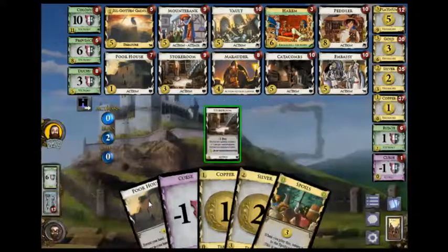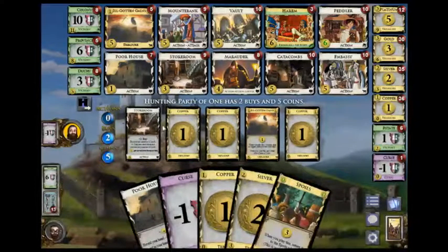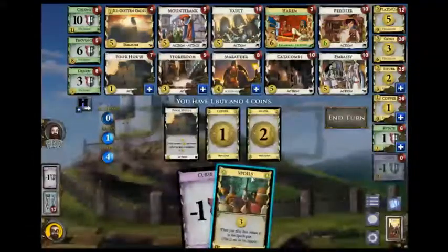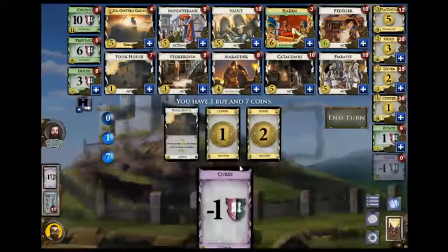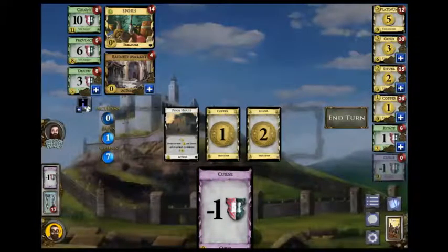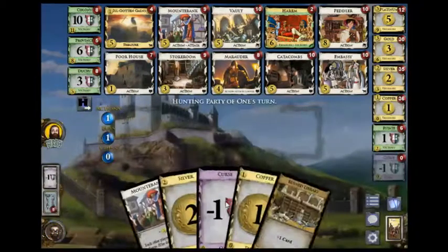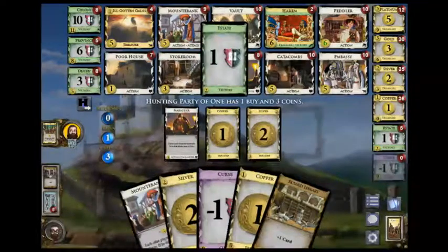I'll get a 3rd poorhouse. This only gets me to 7. I'm going to be 2 curses down, a province down, and a harem up. These aren't going to run any time soon, so more harem or possibly vault — I think harem. Now there are 3 ruins left and my opponent goes for an estate.